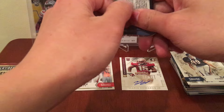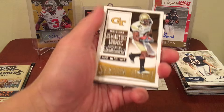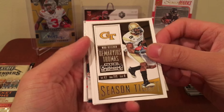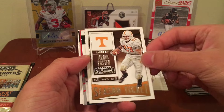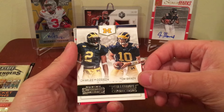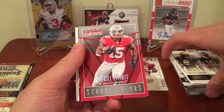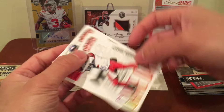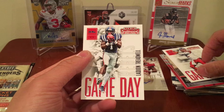Three packs left — 2016 Contenders Draft Picks. I wouldn't mind an auto from here because it's five autos per box I believe. We got Demaryius Thomas, Carson Palmer, Arian Foster, a Collegiate Connections card with Charles Woodson and Tom Brady, Ezekiel Elliott, Todd Gurley, Old School Colors, and Laquon Treadwell Game Day.